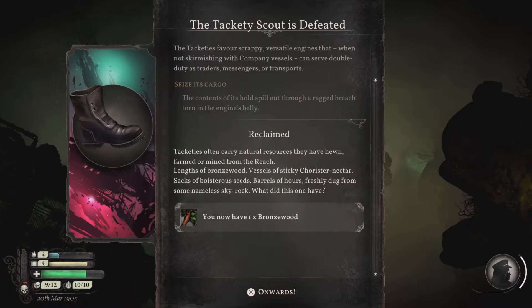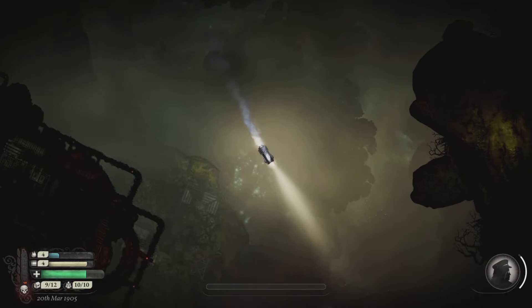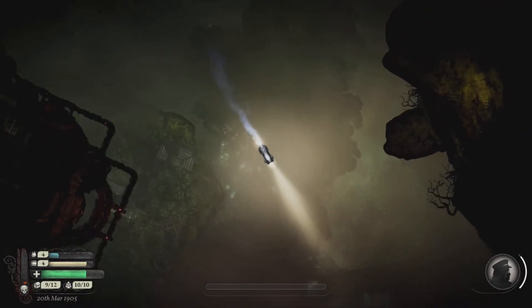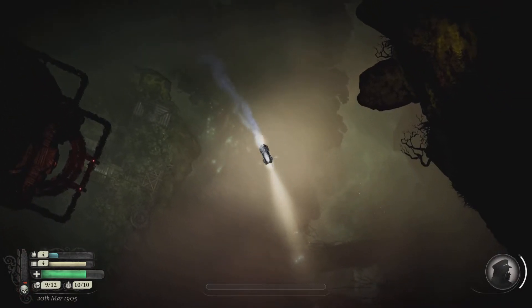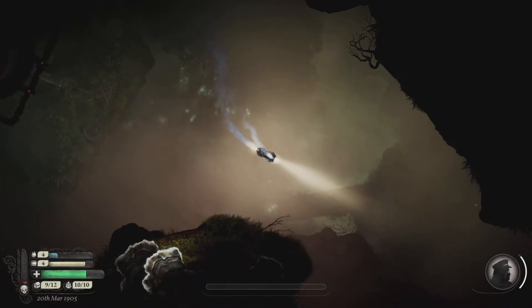I think it's Chorister. Chorister nectar farmed... Sacks of boisterous seeds. Barrels of ours, freshly dug from some nameless sky rock. What did this one have? This has one bronze wood, which I believe we can trade for a decent amount. I'm going to mostly be attacking those Tackity Scouts whenever I see them.